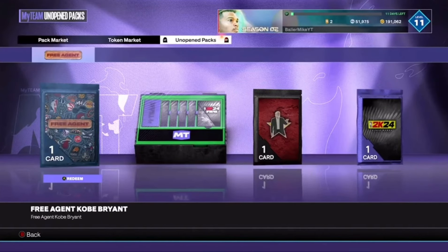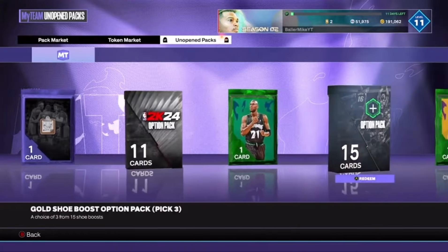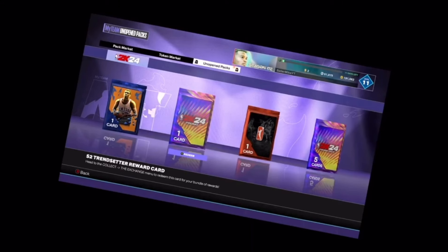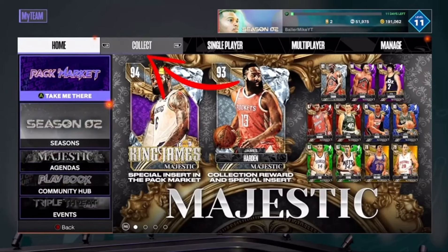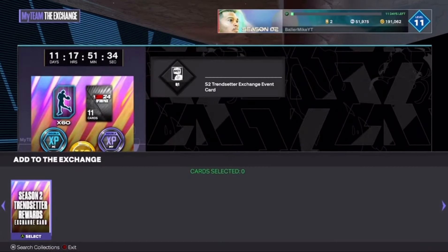Head over to My Team and go to unopened packs. Once you're there — mine is the Season 2 pack — all you want to do is claim that unopened pack. Not too many people know about this method. All you really got to do is exchange it and collect that card, and you should get up to 10,000 VC.